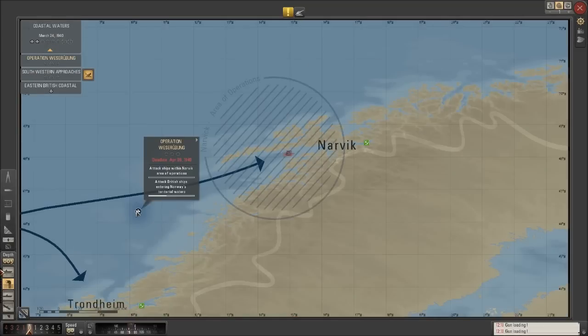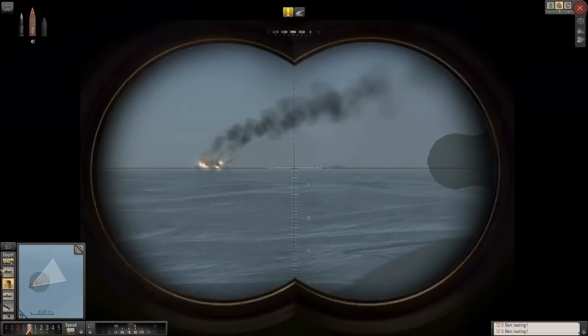Now this guy should be going down fairly soon. A little freighter can't survive too many explosions like that. So that's one — and it was a Dale class fleet oiler, 17,000 tons. That's got to be worth something. I appreciate that.